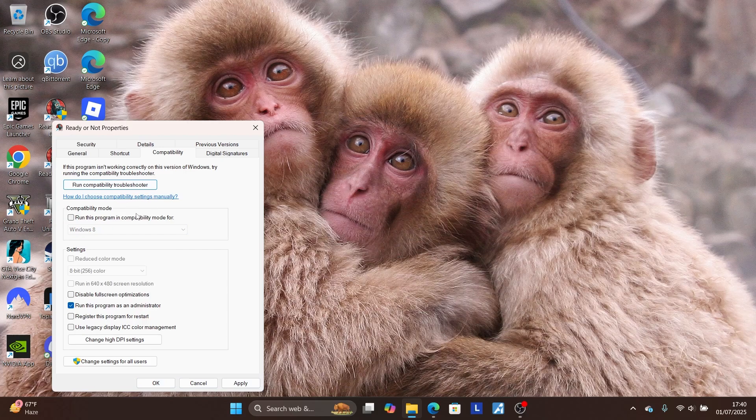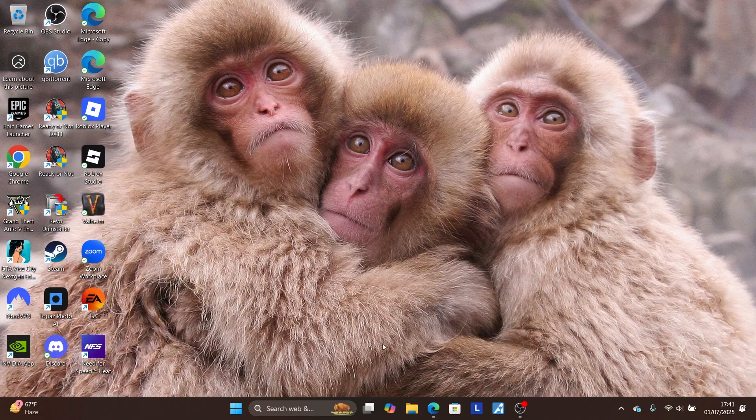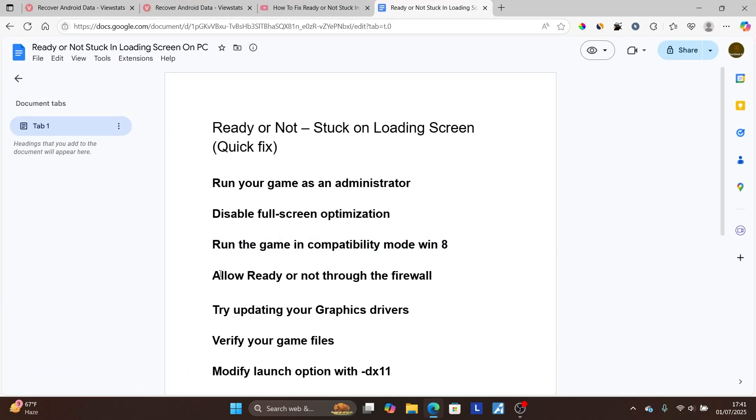If that hasn't fixed your issue, revert to normal settings. Uncheck 'Run this program in compatibility mode' and also uncheck 'Disable full screen optimization'. Only leave 'Run this program as administrator' checked. Apply to save changes, then try the next steps.